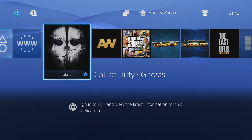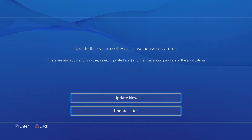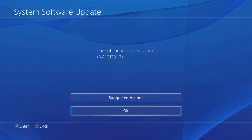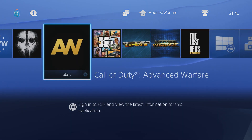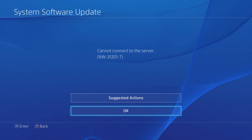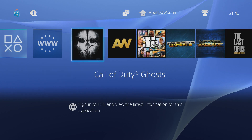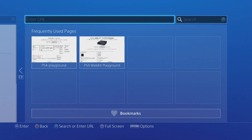Now that we've redirected all those addresses to our loopback address in the PC, if I start Ghost now — we'll probably have to wait a few seconds because normally the update takes a little while to appear — but nothing's happening. If I click update now it just says it cannot connect to the server because it's been redirected to the loopback address. If I head to Settings and go to System Software Update, same thing — cannot connect to server. We have basically blocked the PS4 updates.